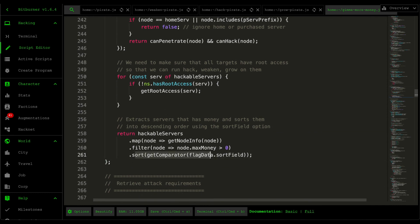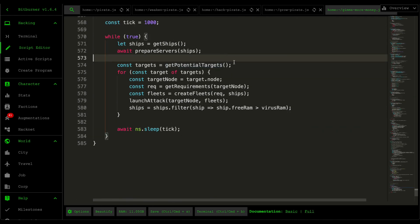After sorting all hackable servers by revenue yield from biggest to smallest, we return that list. So get potential targets returns a list of servers sorted by revenue yield — the server with the biggest revenue yield gets targeted first and the one with the least gets targeted last. In the next video I'll be covering how to retrieve the requirements, which is another complicated one since it retrieves all the strategies and delays that are key to making the launch fleet work. See you in the next one.